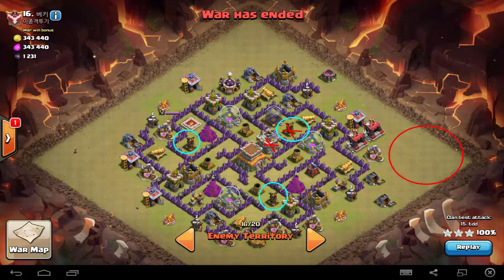Take out the clan castle troops with a bunch of dragons, then deploy your hogs — one group coming from here and another coming from this direction — to take out these two air defenses. The dragons will come in after the clan castle troops are cleared and wipe out the base with minimum resistance, while the hogs hopefully take out some other defenses. You also carry a heal spell as an extra.